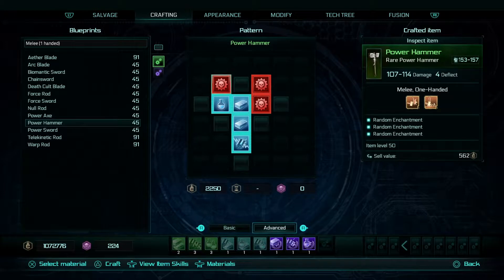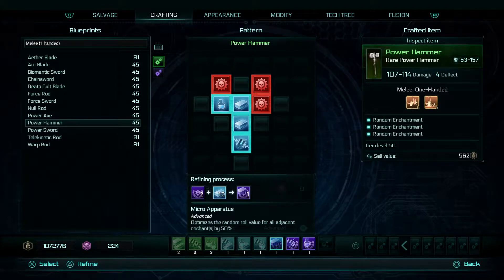If we go on to the red icons, they are special icons that use your purple advanced materials. When you select one, you'll be able to select any of those advanced materials. There is a tooltip at the bottom of each one. For instance, on that one, which is called Micro Apparatus, it optimizes the random roll value for all adjacent enchantments by 50%. So if you were going to get a plus 10 damage, it will give you plus 15 instead — it optimizes by 50% extra.